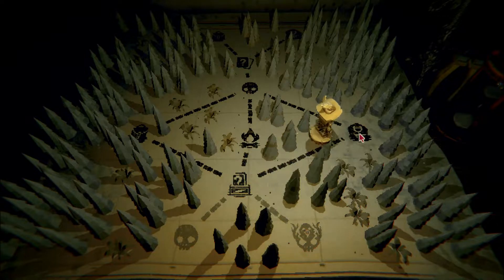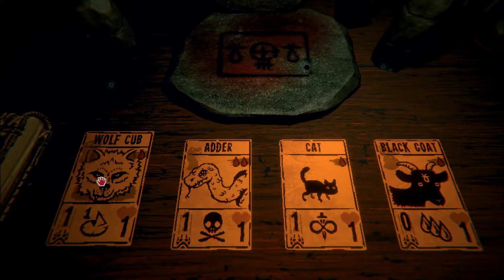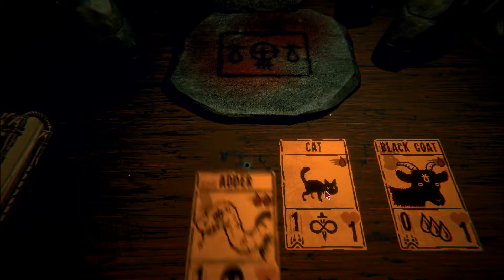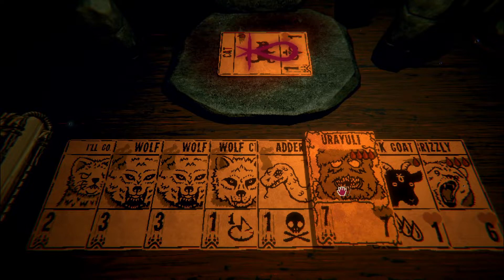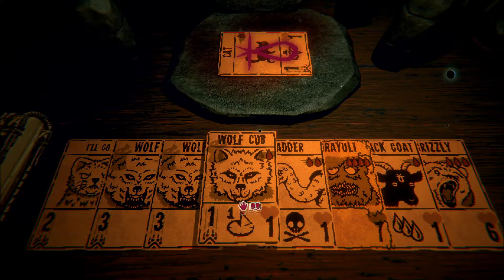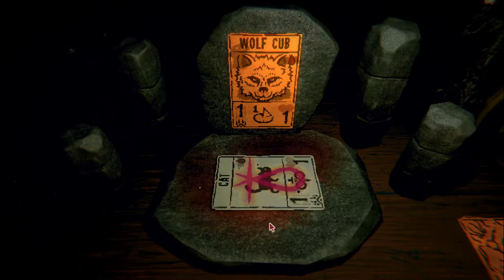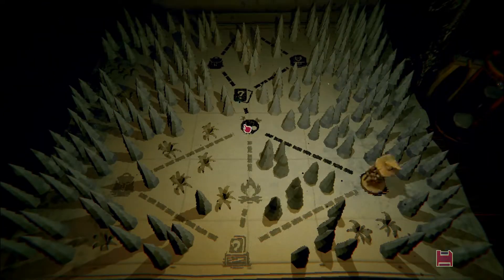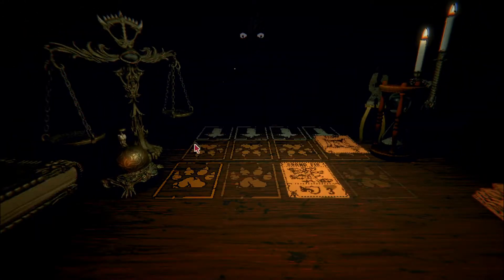This is the sacrificing place. We can sacrifice an adder, a cat, a wolf. The cat might not be the worst shout. What could we put it on - the stoat, the black goat, the grizzly? We want it on something we can get out fairly early. Let's put it on the wolf. From what I remember, it keeps its original stats and gets another sigil added. So if we get the wolf early on, we can keep throwing it out and as long as it doesn't die, we're in a good place.